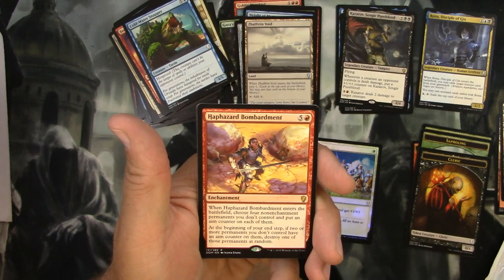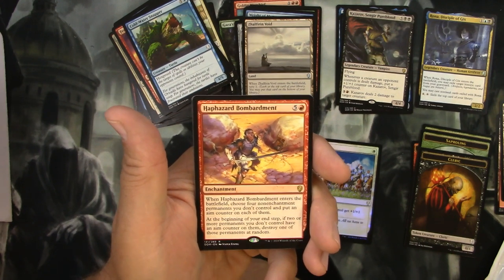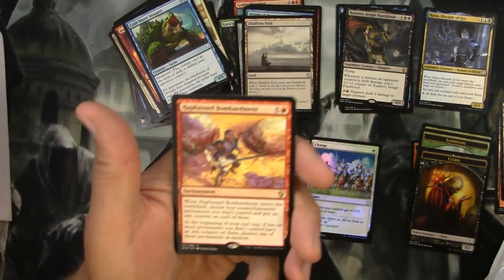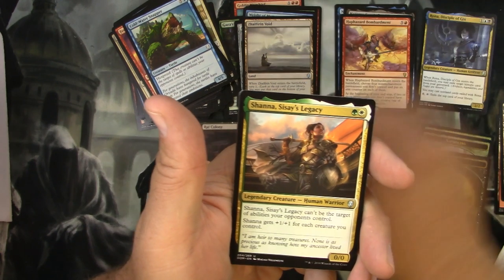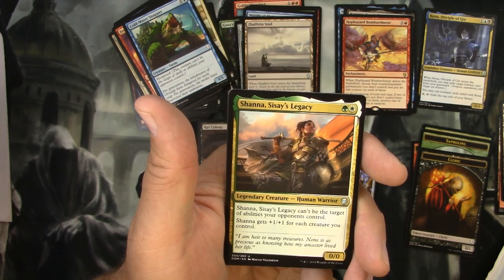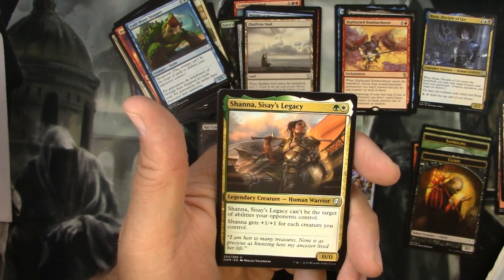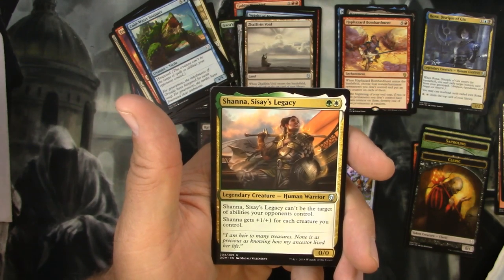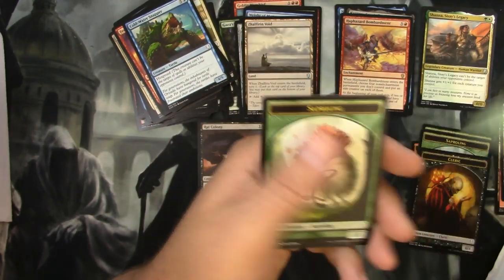Haphazard Bombardment - so five and a red, it's an enchantment. When it enters the battlefield, choose four non-enchantment permanents you don't control and put an aim counter on each of them. At the beginning of your end step, if two or more permanents you don't control have an aim counter on them, destroy one of those permanents at random. And the legendary is Shanna, Sisay's Legacy - an uncommon for green and a white. Shanna can't be the target of abilities your opponents control - it's got shroud... wait, it's not hexproof, just can't be targeted by abilities, not spells. Shanna gets plus one plus one for each creature you control. Not as good as hexproof, but interesting.